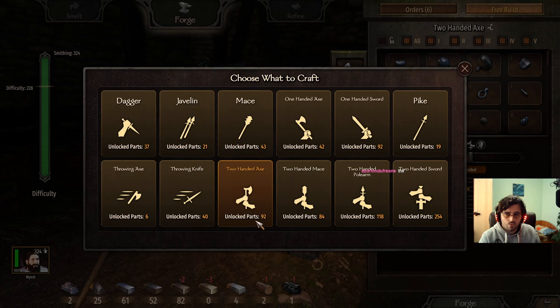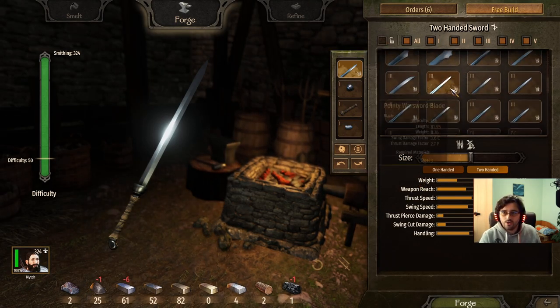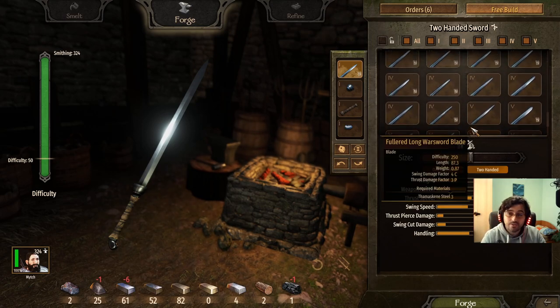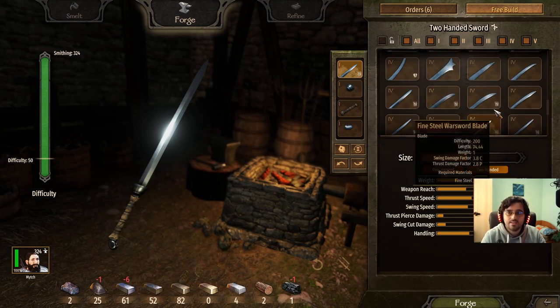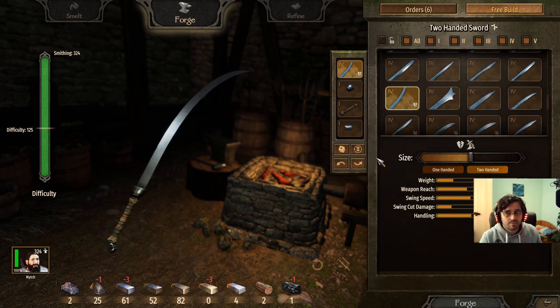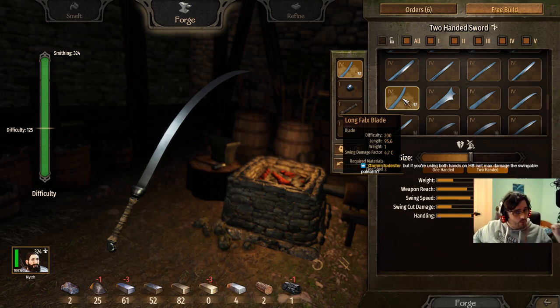Next up: the two-handed sword. The best sword blade is actually not a tier 5 — it's a tier 4. It's the long falx blade. The long falx blade has the best swing damage scaling at 4.7, and it's even excellent for companions because there's no thrusting damage.